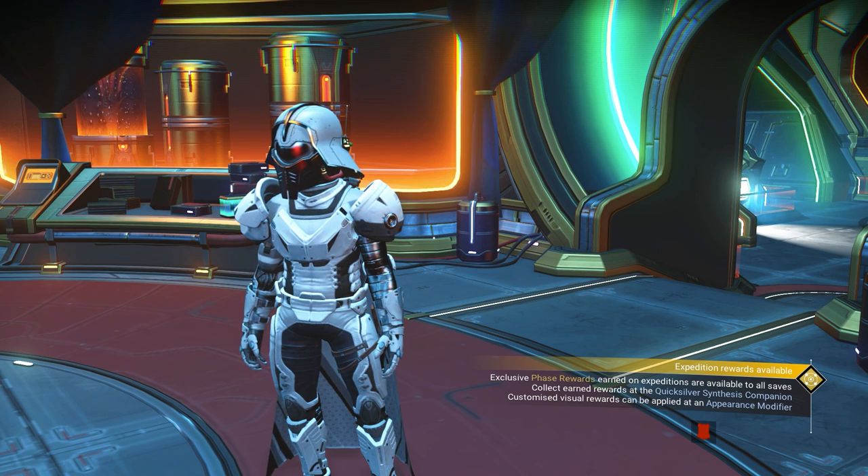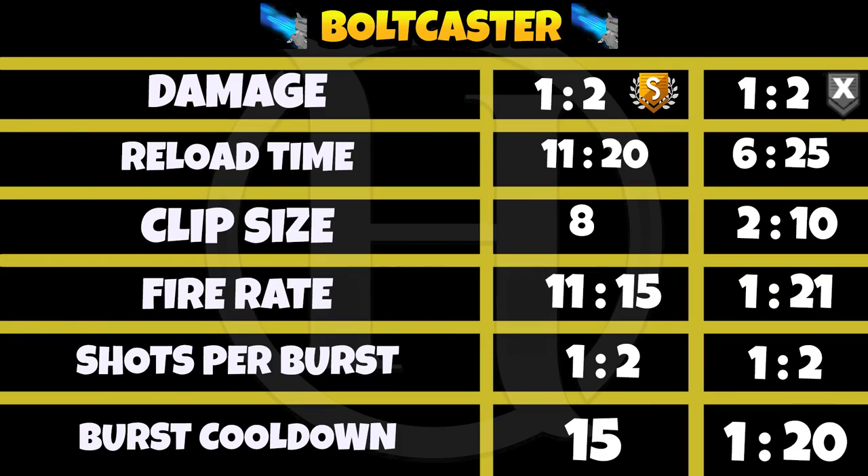The next is the Bolt Caster. Damage is 1 to 2 for S class and the same for illegal. Reload time is 11 to 20 for S class and 60 to 25 for illegal. Clip size is 8 for S class and 2 to 10 for illegal. Fire rate is 11 to 15 for S class and 1 to 21 for illegal. Shooter thrust is 1 to 2 for both, and thrust cooldown is 15 for S class and 1 to 20 for illegal.